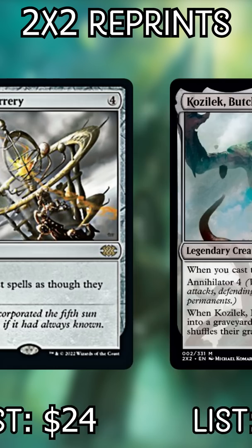Ulamog and Kozilek — no matter how many times the Eldrazi Titans get reprinted, they always seem to creep back up in price.